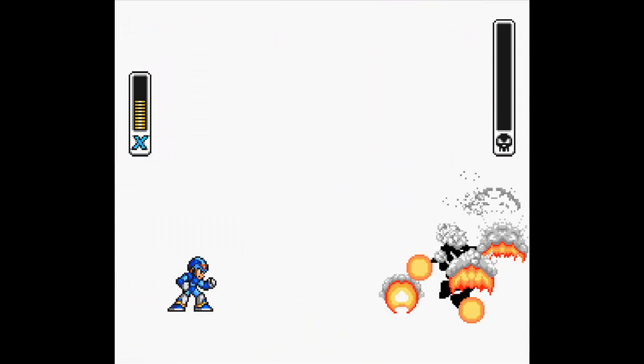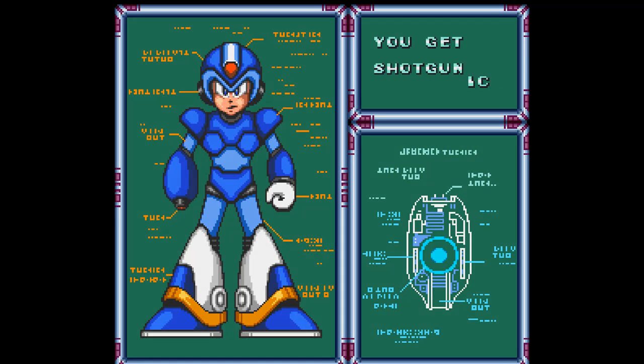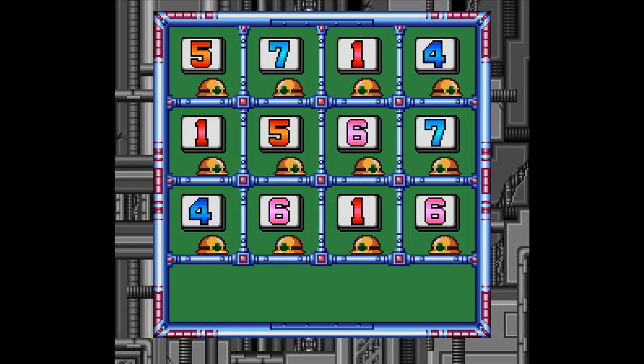He did hit me a couple times, but that's it for the Chill Penguin Maverick stage. Let's see what we get — we get the Shotgun Ice! How cool. And Mega Man changes colors. Great, another password screen.